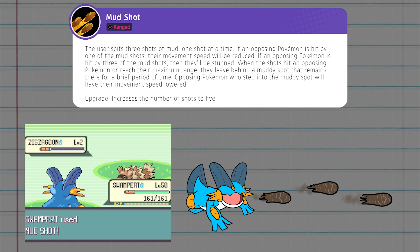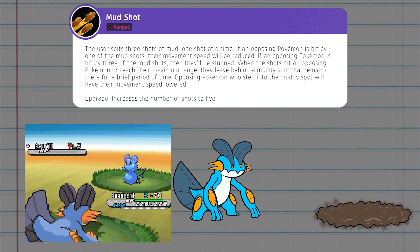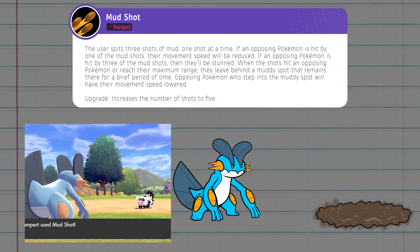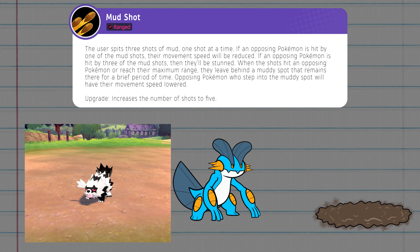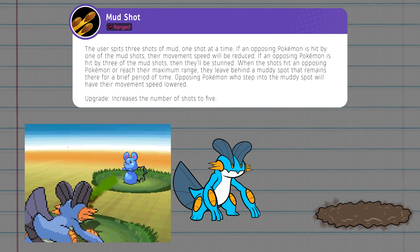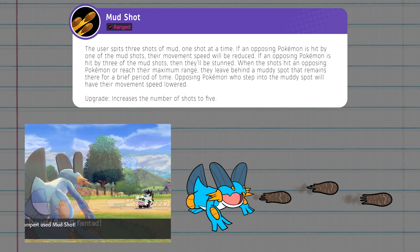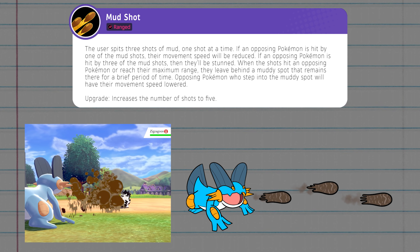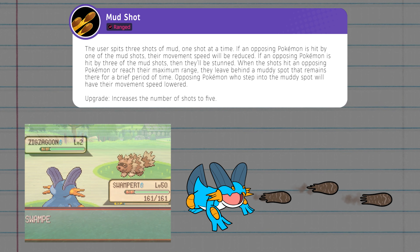Instead of making mud spots in the user's location, they're left in the spot where Mud Shot is fired into. When Mud Shot hits a target, it disappears on contact and leaves a mud puddle where it hit. You can still leave mud puddles even if you don't hit anyone — if it flies its set distance without hitting any Pokémon, a mud puddle is left at max distance. When Mud Shot is upgraded at level 11, the three shots become five, increasing damage and making it more likely to slow or stun opponents.